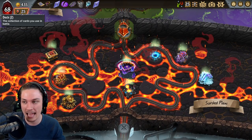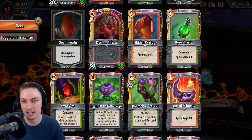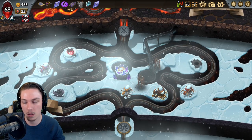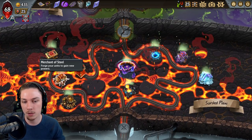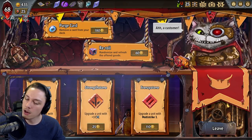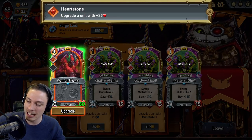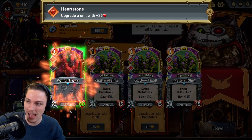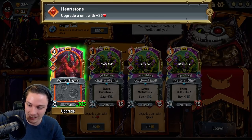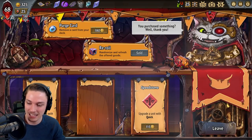Can I afford to go for a Merchant of Steel so that I can try and upgrade this Demon Friend a bunch? I think so. No, I don't give it Multi-Strike — it intentionally doesn't want that. It wants as much HP as possible, and that's it. That's all it needs.